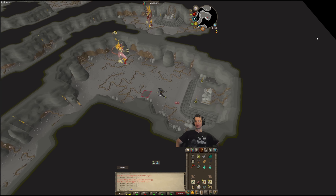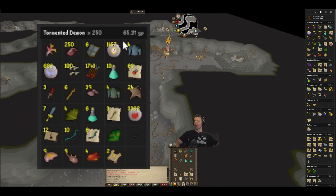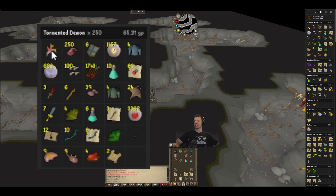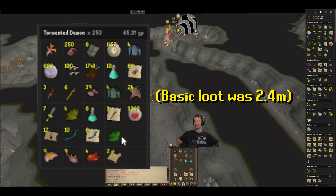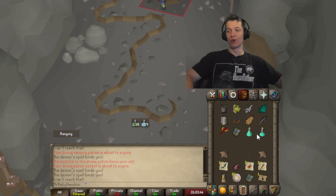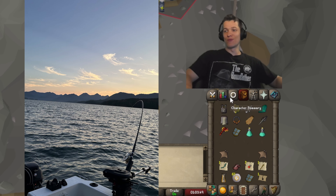Let's pull up the loot tracker. At 65.1 mil — it's a little skewed since we sold the Tormented Synapse for 66 mil, but that's essentially all the loot we got. The basic loot from Tormented Demons honestly isn't that great; it's most likely just going to cover your pots and whatnot.